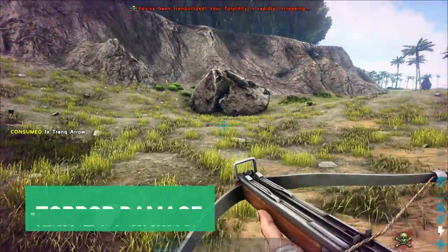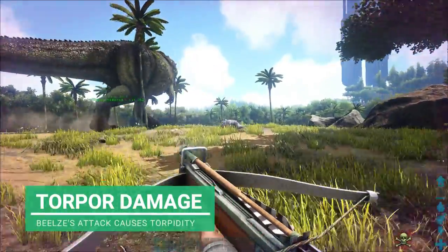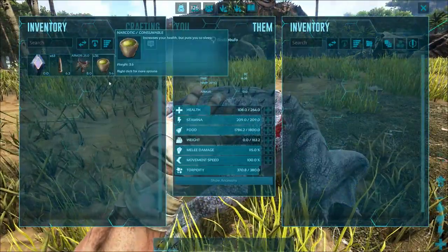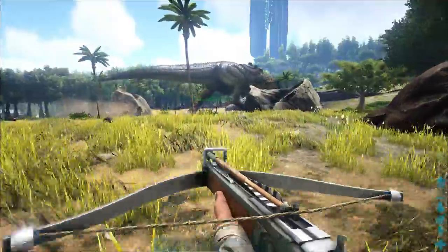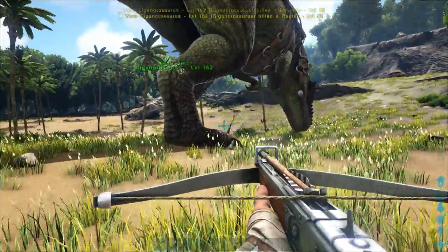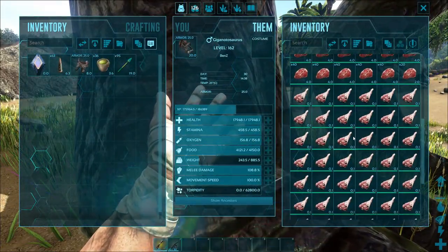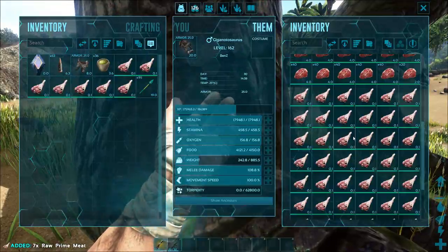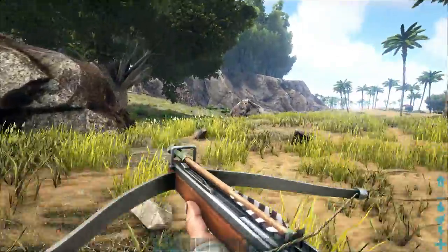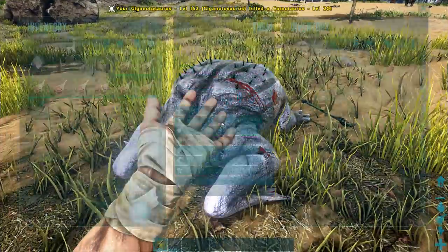These guys can hit you and tranq you with their tongue - as you can see it can lick you. We got it down in only two shots. It's only a level 16, but we'll take that. The Giga is literally tearing through everything, which is why I chose to bring it. Let's get all this prime meat. I might get the other one nearby too - if that's a male, I'll grab that one as well. They're super easy to tame, taking only three or four shots.